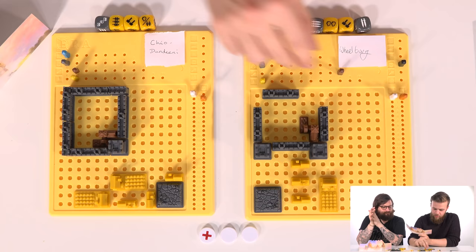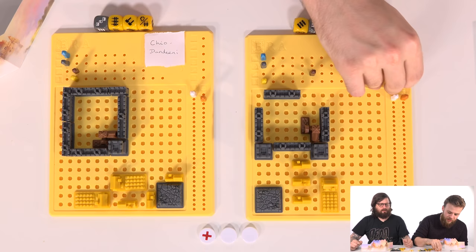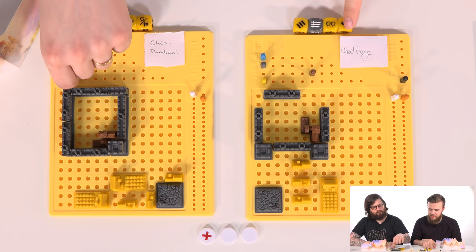That cost me three wood. I really better hope I roll some food next turn. Next up we extort - I've got three swords and you've got zero. I'll take one of your food. Thanks very much. And let's roll.